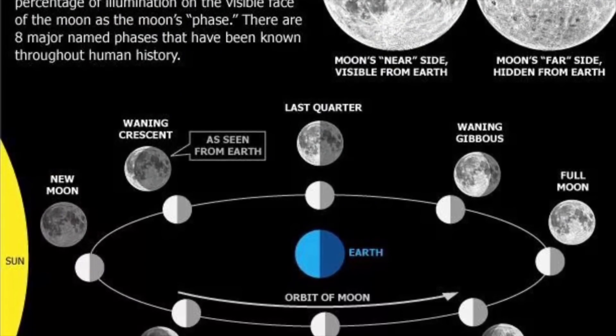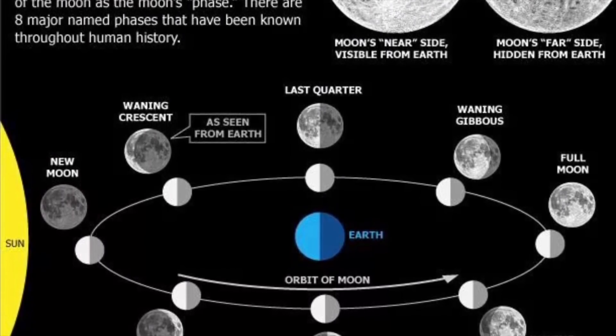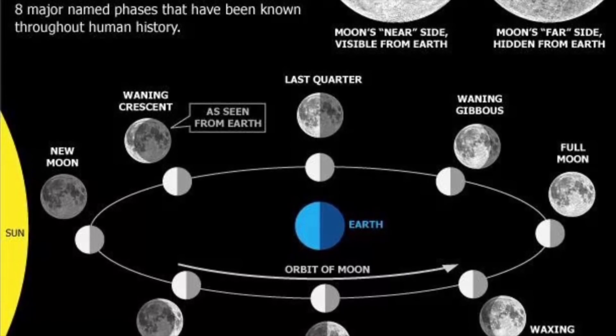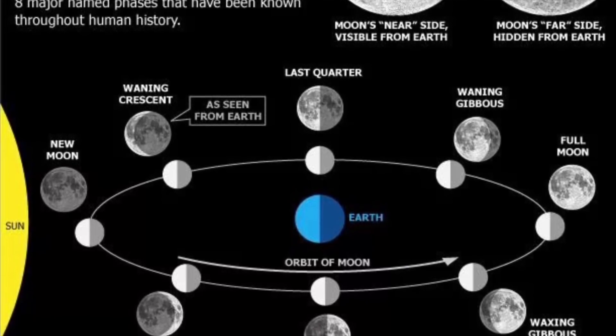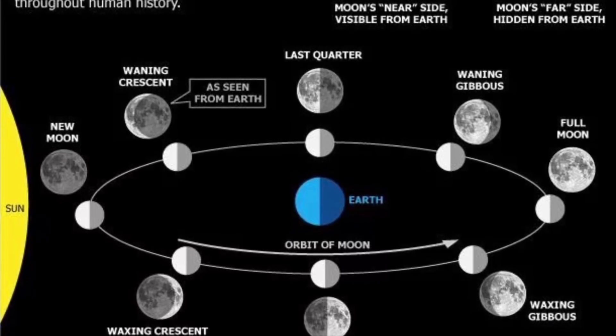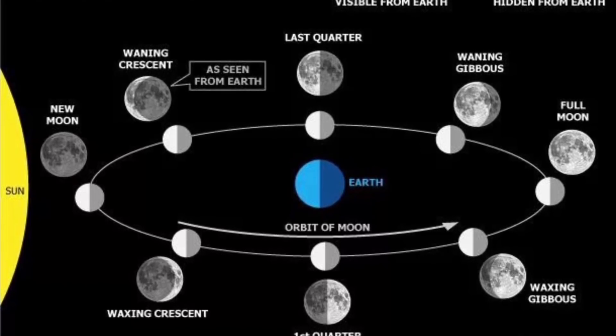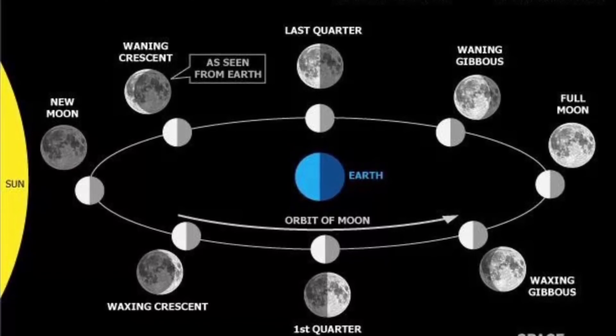Look at the left — here you've got the sun, and here comes the Earth in the middle. The new moon is when the moon is standing between the planet Earth and the sun, and the full moon is when it's behind the planet Earth. This is just a diagram to show the different phases of the moon and where the moon is roughly in its orbit around Earth during those phases. It is of course not to scale and it leaves out the moon's 5-degree orbit for simplicity.